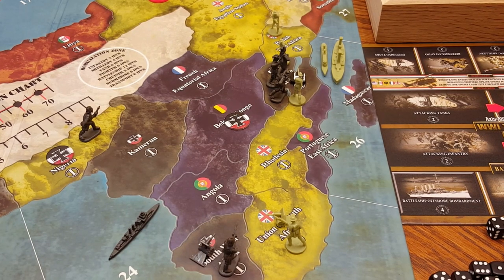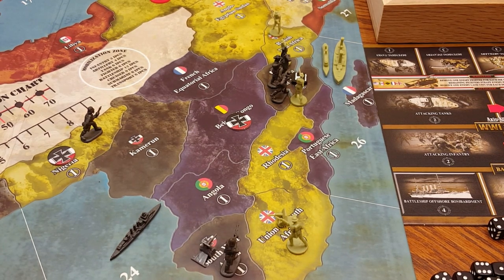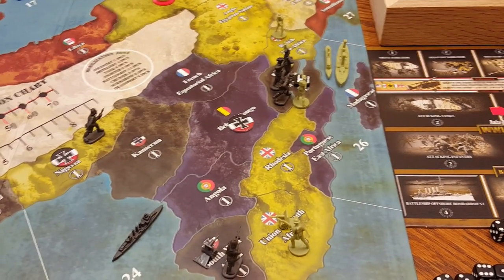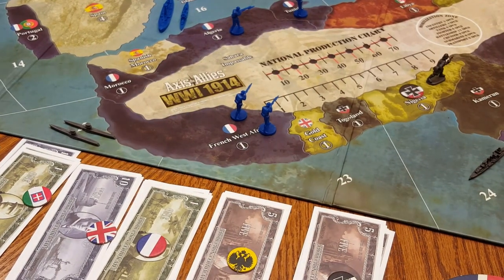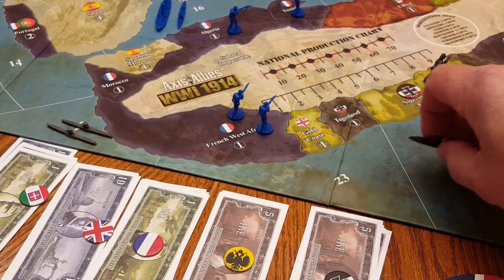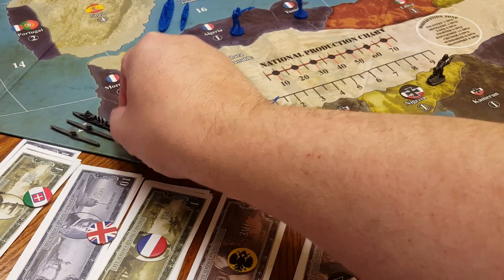The two German submarines that start off in sea zone 7 — for purposes of this video we're going to assume they remained in play and have now made their way down two sea zones to sea zone 22. With the German cruiser, the Königsberg, moving from sea zone 24 two spaces, we are going to consolidate the German cruiser with those two submarines, moving for purposes of fleeing the British battleship that had remained in sea zone 26.